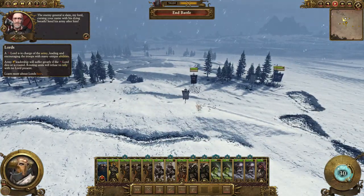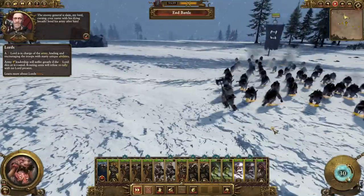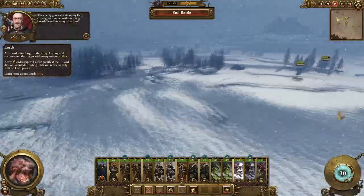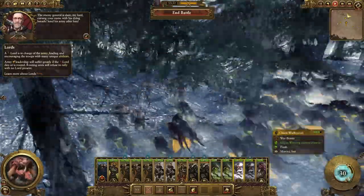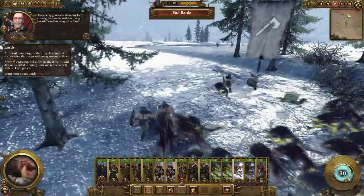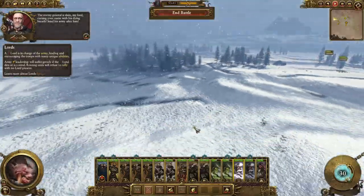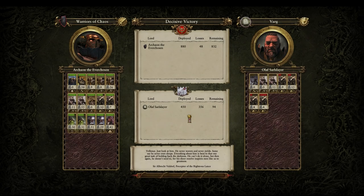The enemy general is slain — cursing your name with his dying breath. Send his army after him. We can end the battle whenever we want — that's what we just wipe out. Oh poor guy, look at this — murdered. There's more over here getting murdered. These dogs are pretty good, they just catch right up to them and murder every single one. Underestimated them. Decisive victory — we lost 48 compared to them, which isn't bad.